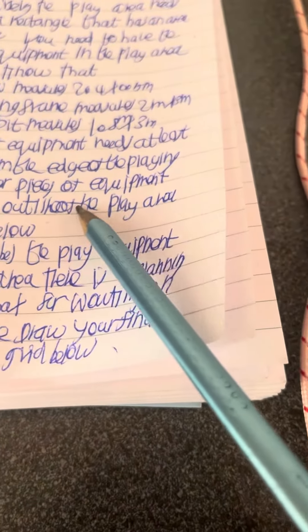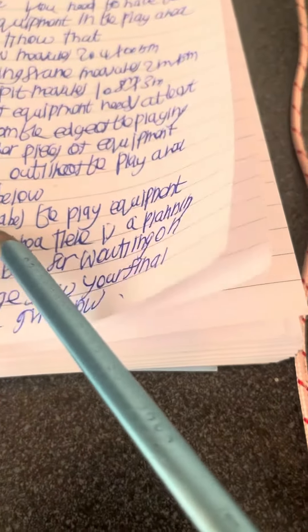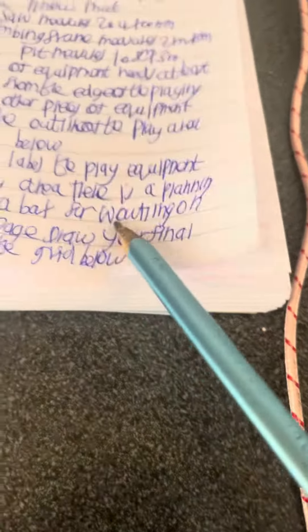Draw the outline of the play area on the grid below. Draw and label the play equipment on the play area. There is a planning grid and a box for working on the next page. Draw your final answer on the grid below.